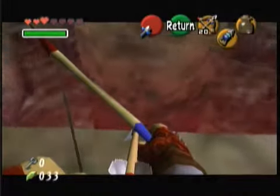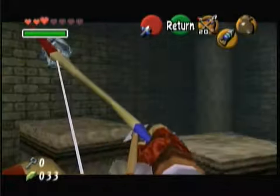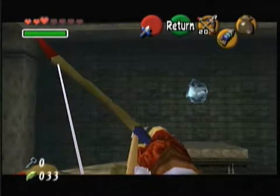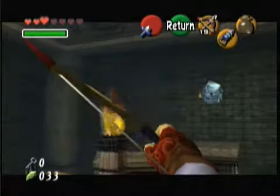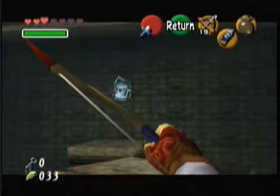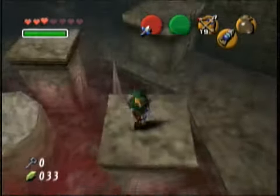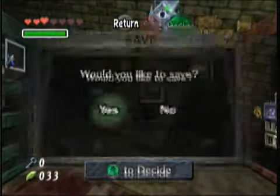What is that stuff down there? It hurts you, but I don't even know — could be like cotton candy for all we know. Anyway, you'll see this eye switch that's covered in ice. So what you have to do is shoot an arrow through this torch in order to light the arrow on fire and melt it.